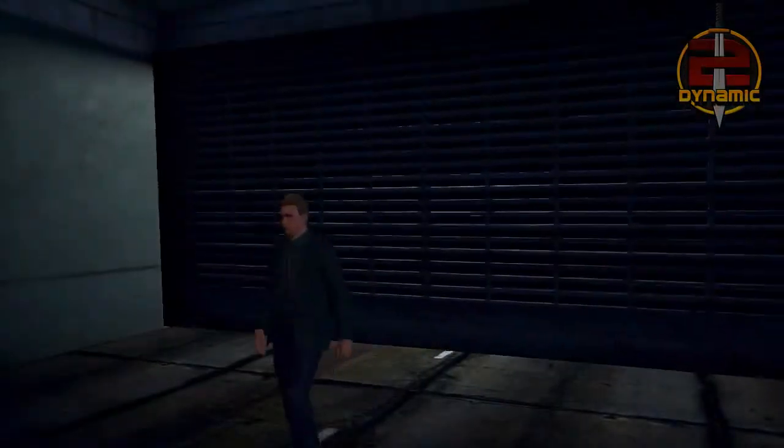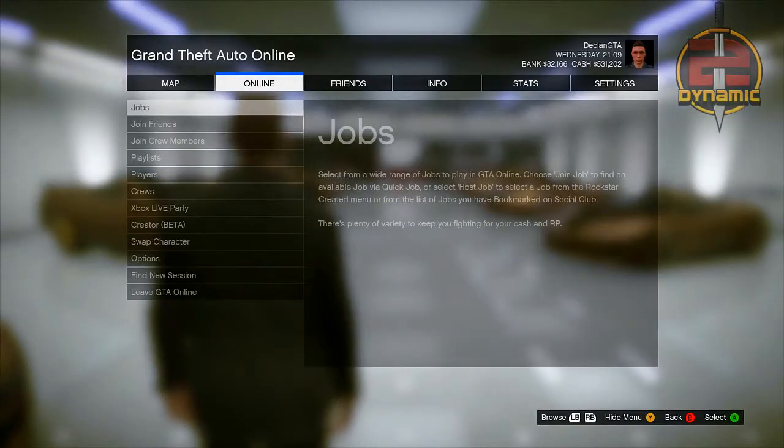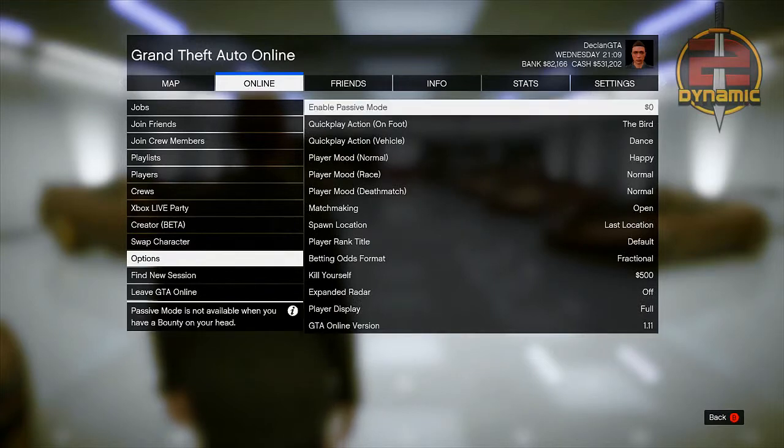Once you are inside of your garage, press the start button, go across to Online, then go down to Options and make sure that your spawn location is set to Last Location.